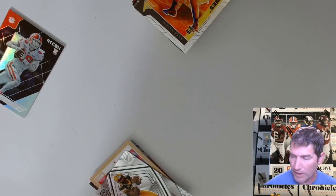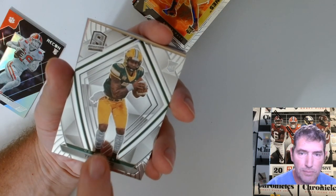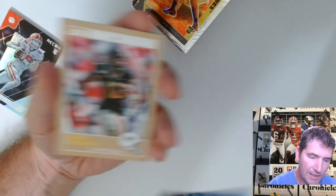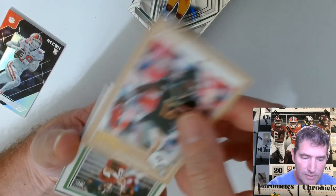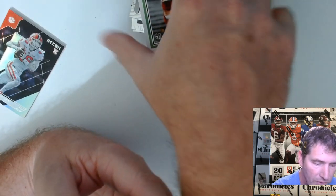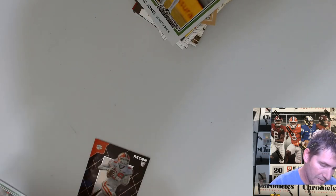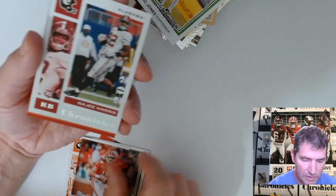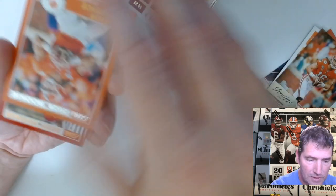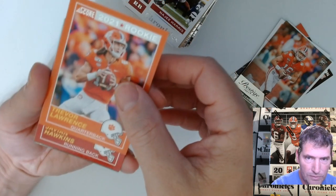We got Trey Lance right out the gate! Trey Lance Spectra — I like the Spectra. There's two — I got a nice one. See right there I would say prism, but it's still a nice looking card though. Mac Jones. Here we go, another Trevor — put all the Trevors aside. Prestige. Najee Harris — like him as a prospect too. Another Trevor. That looks spot on, nice condition on these.